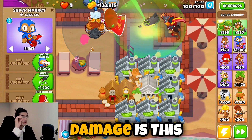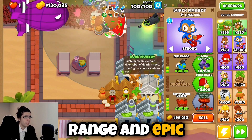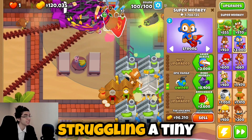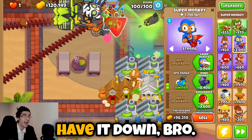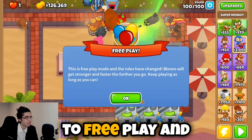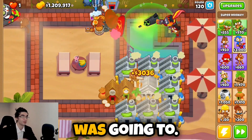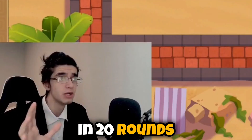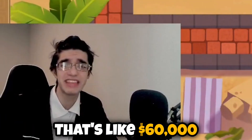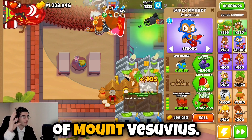It's round 100 — how much damage is this guy gonna do against the BAD? I think I'm gonna go for super range and epic range just so he can see more. He's struggling a tiny bit but it looks like he's gonna have it. We beat it! But it's time to go to free play and just wait until we have 1.2 million dollars. It came a lot sooner than I thought — in 20 rounds we made 1.2 million, which is about $60,000 a round. It's finally time to go for the overlord of Mount Vesuvius.